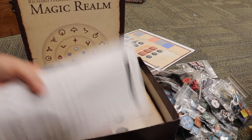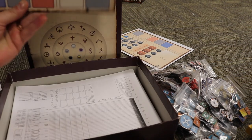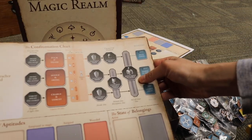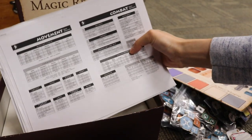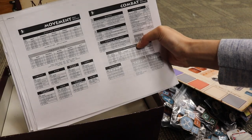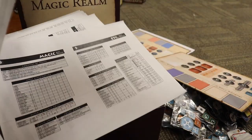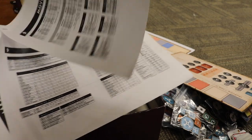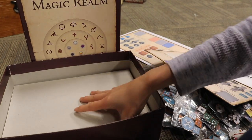What else do we have in there? It just keeps going. Confrontation Chart. Just for movement there is a whole page of tables. Combat, magic, monsters, natives. There's a lot to this game. And the bottom — boards, it's a game board. Chart of Bounty, Confrontation, More Confrontation Charts, Chart of Appearances, more Confrontation Charts — lots of Confrontation Charts. Why are there so many of them? Maybe they go to each character, like each monster?